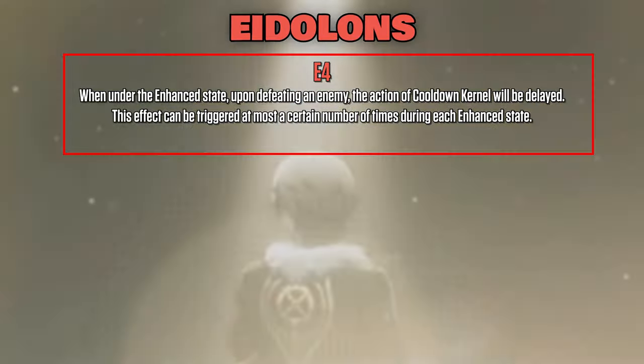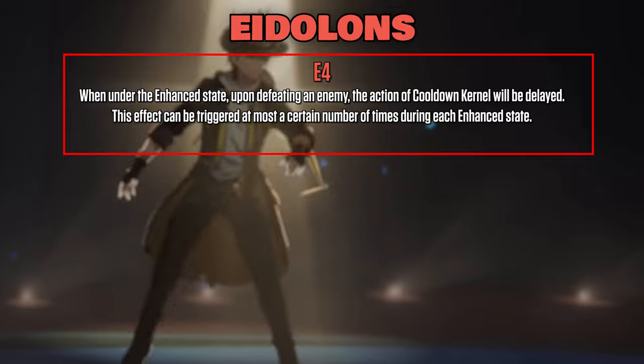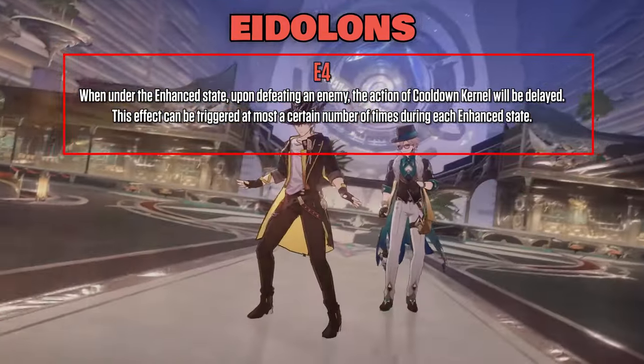E4: when under the enhanced state, upon defeating an enemy, the action of the Cooldown Kernel will be delayed. This effect can be triggered at most a certain number of times during each enhanced state.